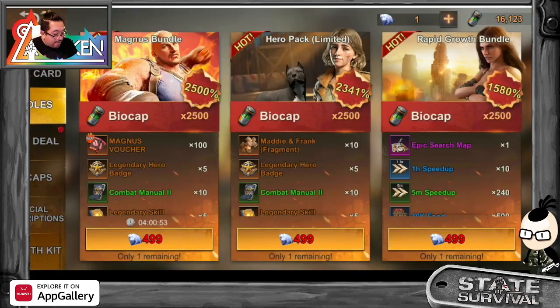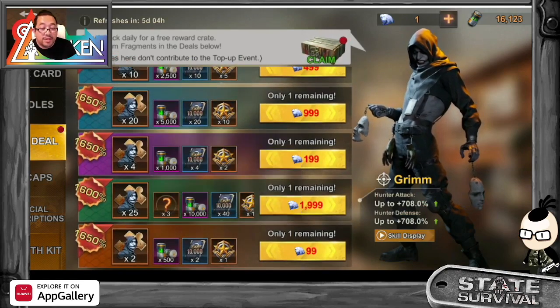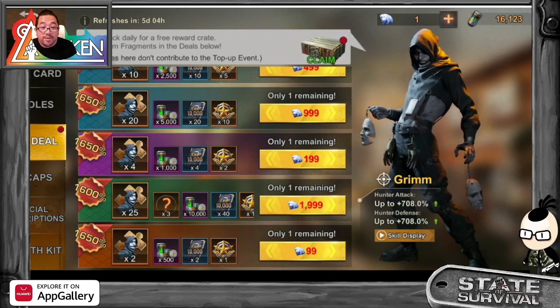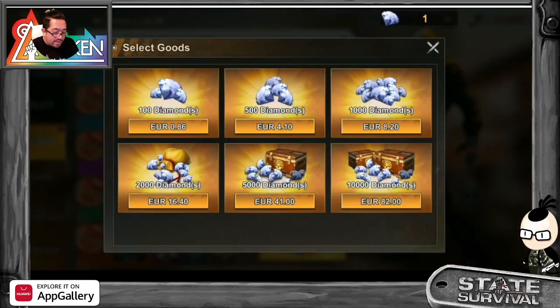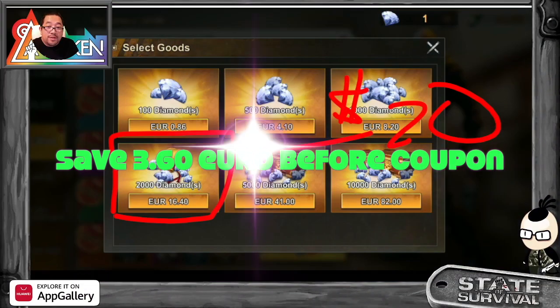Let's check this out — it's in the Daily Deals. The game hasn't fully updated yet, but take a look. You guys are probably wondering what these diamonds are. To get diamonds, it's 2,000 diamonds for twenty dollars. Normally twenty euro, but with the promo you only pay about sixteen.